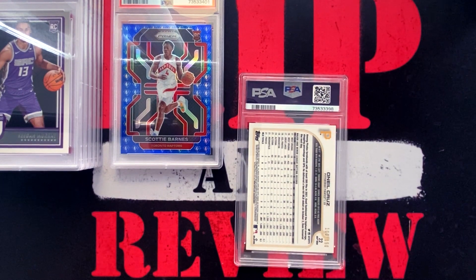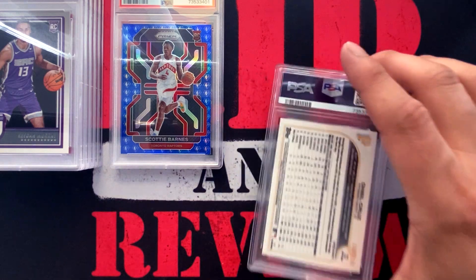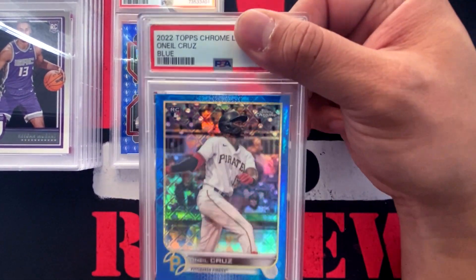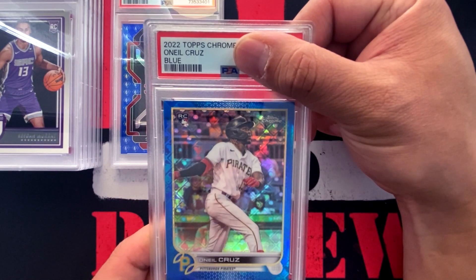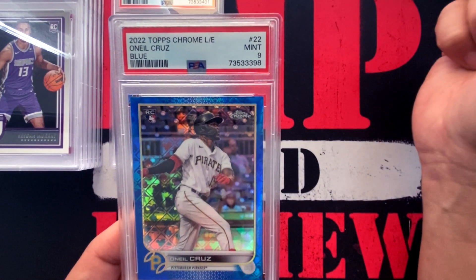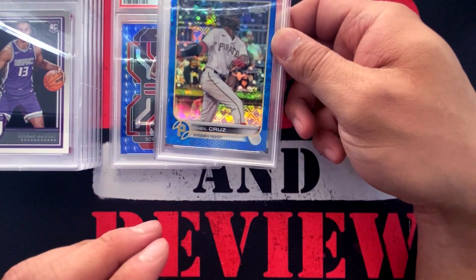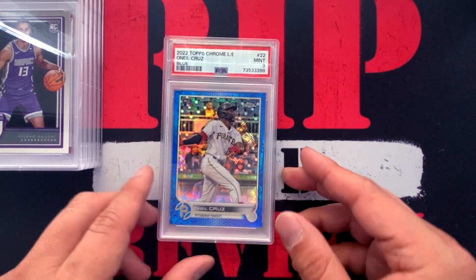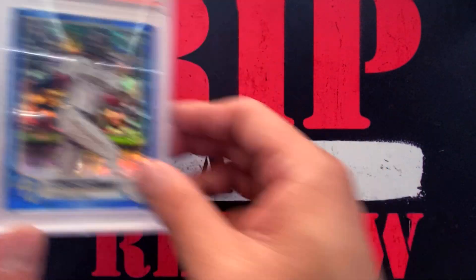This is the final card. I actually pulled this on the channel when I opened up a Topps Chrome Logo Fracture edition — it's a blue logo fracture of O'Neill Cruz rookie, numbered 100 out of 150. This would be extra sweet if it ends up being a gem mint 10. Final card — let's see what we got. Mint 9 on the O'Neill Cruz.